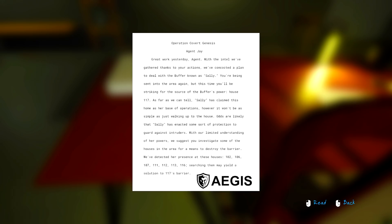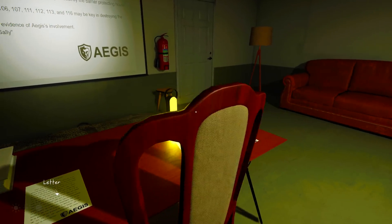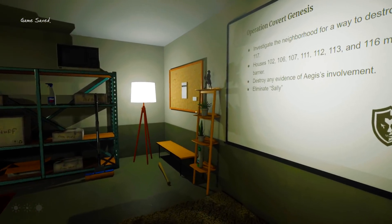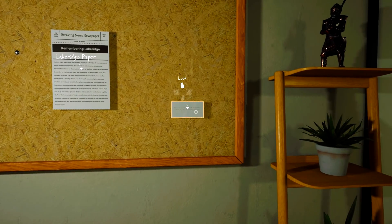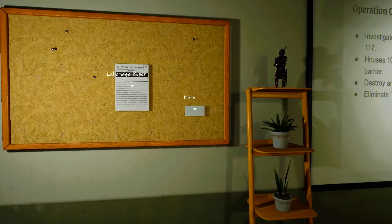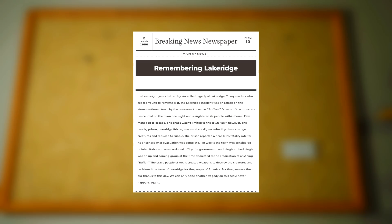There's a note as well. If you ever want to see your mother again, join Aegis. Make it through the training and earn their trust. When you hear the name North Hollow Heights, you'll know it's time. Well, that's the neighbourhood that I'm going to be going into, right? Remembering Lake Ridge - it's been eight years to the day since the tragedy of Lake Ridge.